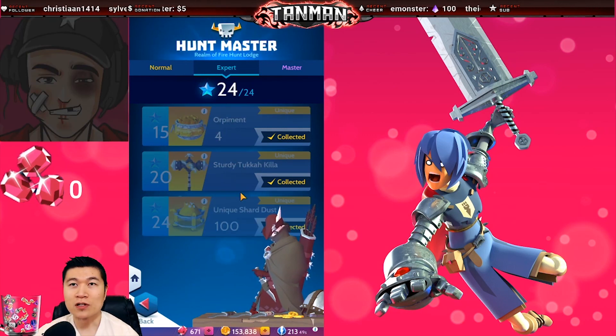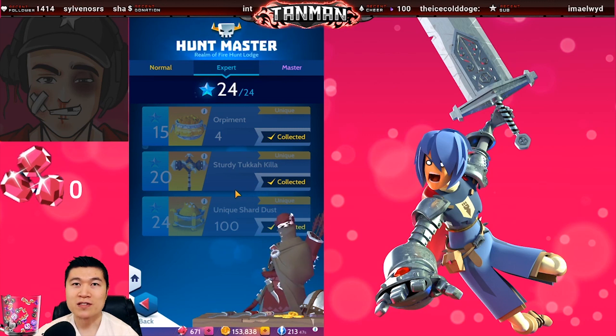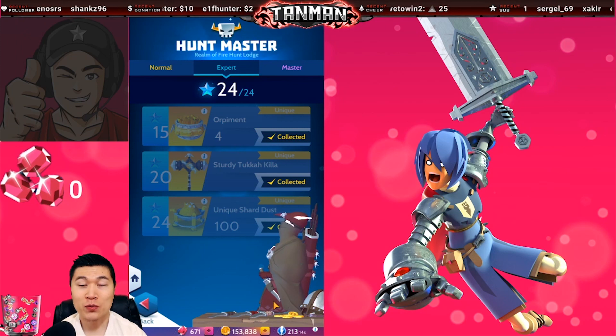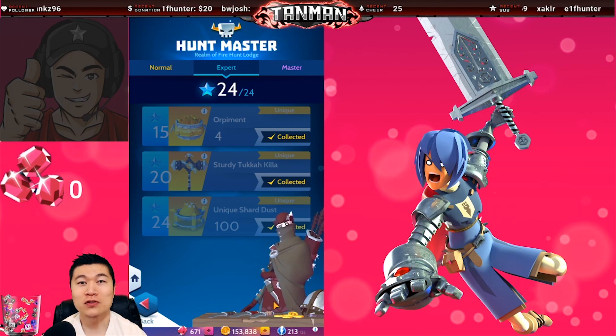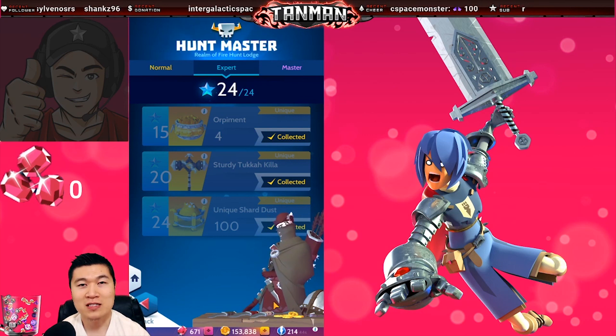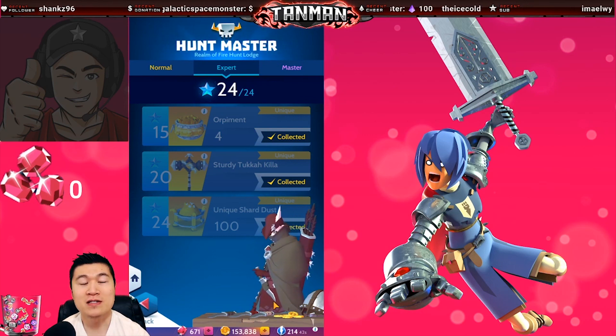Another piece of interest is this unique golem weapon from the expert Realm of Fire hunts. If you haven't already crafted this, it's a welcome addition. All of these rewards are great, and to collect them all you'll need to 3 star every single hunt. Make it a point not to move into the next map without at least 3 starring all the hunts in the prior map.